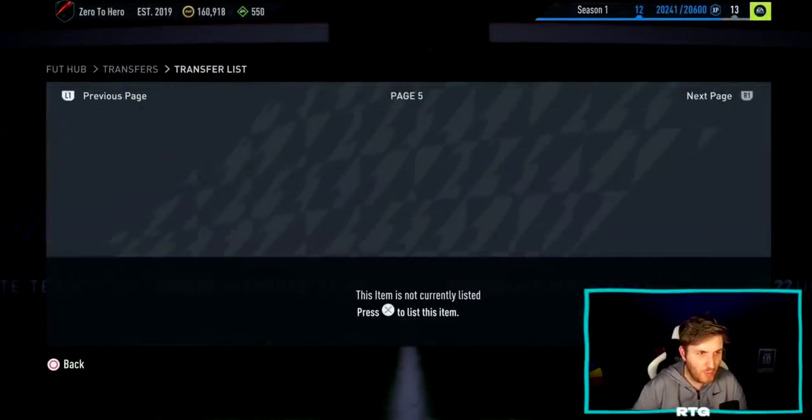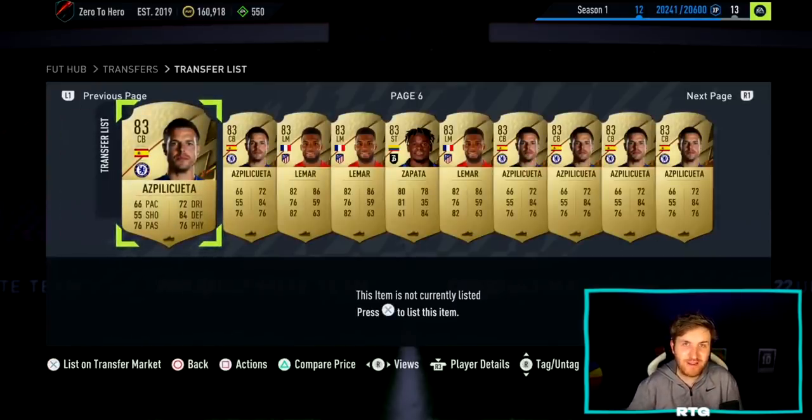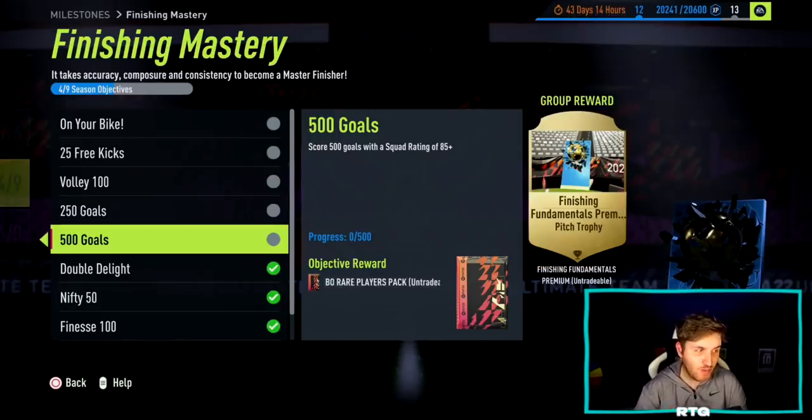Now we're going to get into the pack rewards from grinding FIFA 22. The first amazing 100k pack you're going to want to unlock is the 500 goals with a squad rating of 85-plus. The fastest ways to get this unlocked are either Squad Battles on beginner mode, where you can score 40 to 45 goals per game, or playing a friend online who'll give you goals. I believe you need about 13 to 14 games to complete this. Best efficiency is either playing a friend online or in Squad Battles.